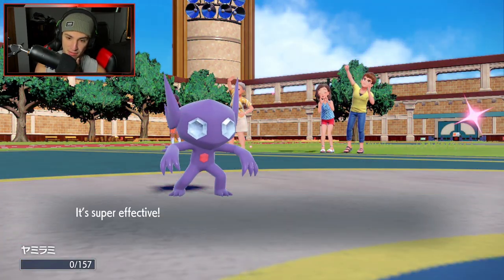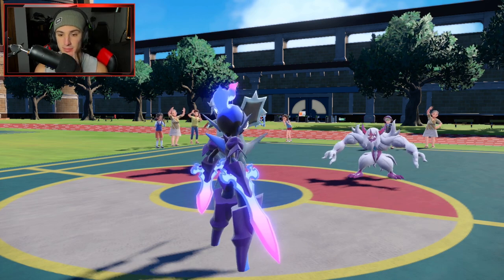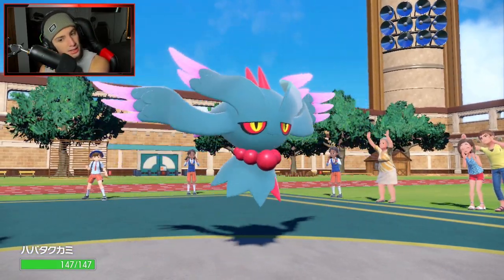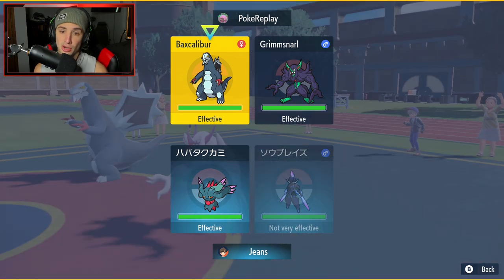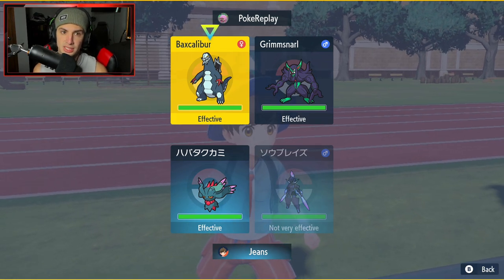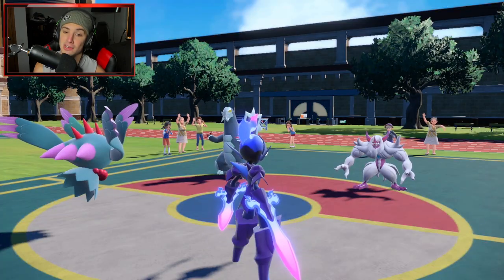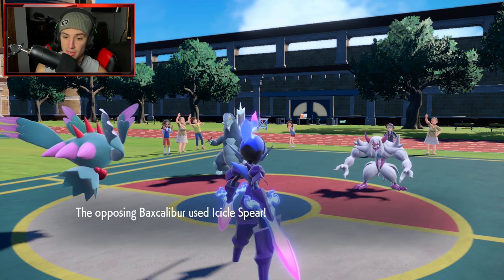Spirit Break is coming in here, probably picking up the KO on Sableye. From here I could go into Flutter Mane and just pose a threat, but Ceruledge could probably get most of the work done. Flutter Mane with Choice Specs is the play — go after Baxcalibur with Dazzling Gleam. Instead of bulking up again, I'm going to go after Baxcalibur. There's no point setting up the Tera because Ceruledge should dominate this match unless they get a lucky crit.